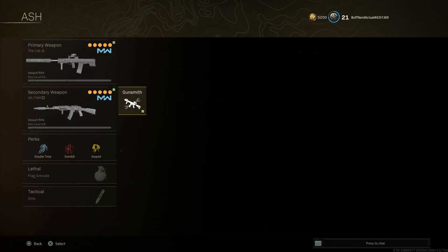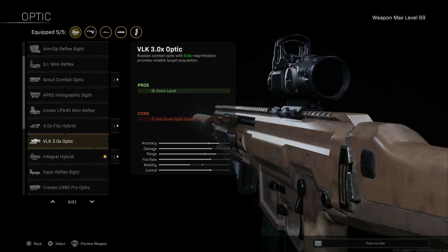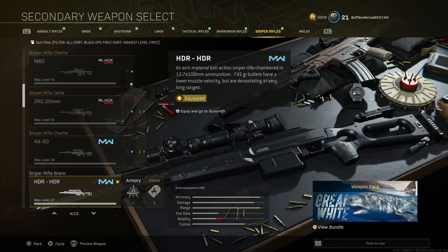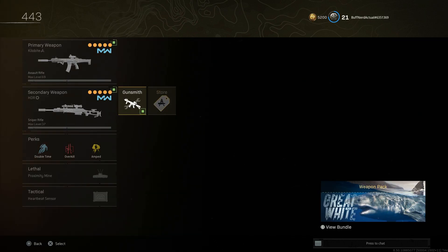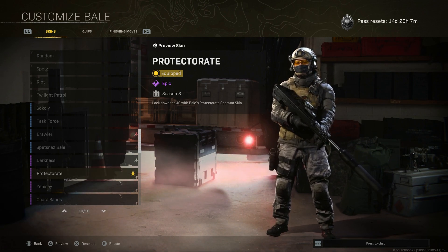Now I'll show you what Moo is using. He's running a meta Kilo build, replacing the Integral Hybrid with the VLK optic — typical meta build. It has the Monolithic suppressor, longest barrel (the 19.8-inch Prowler), VLK optic, 60-round magazine, and Commando Foregrip. He's also running the HDR sniper rifle — standard best-in-class setup: Mono suppressor, longest barrel, Tac laser, variable zoom, and F-Tac Champion buttstock. I'm running Bale as my operator, looking really good with that Odin build.